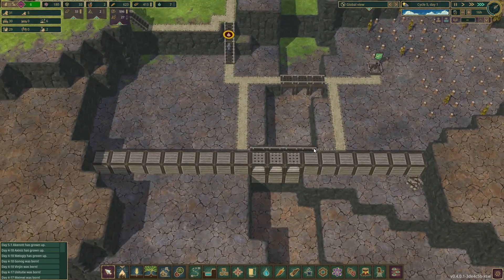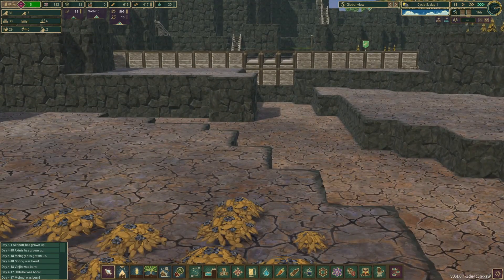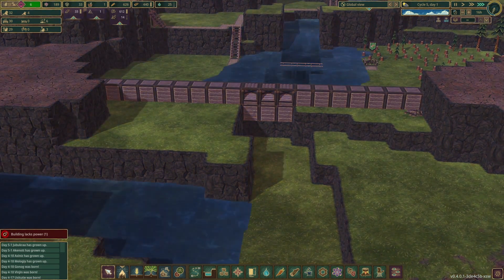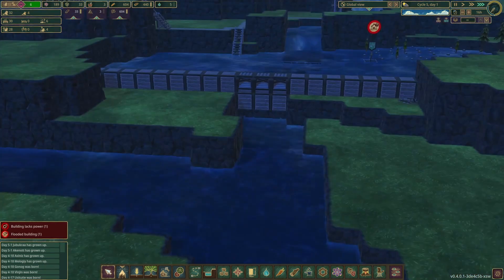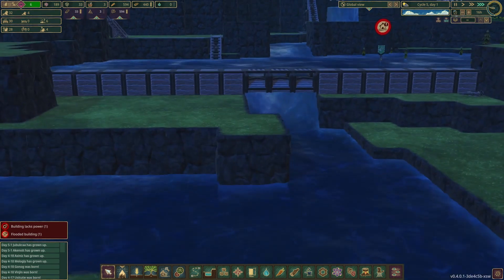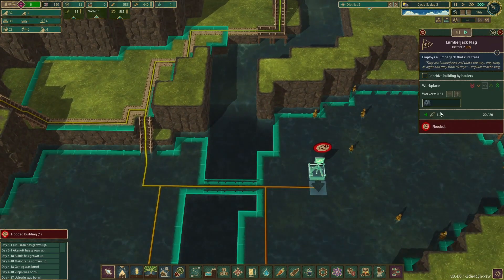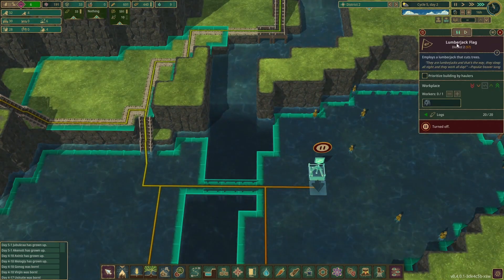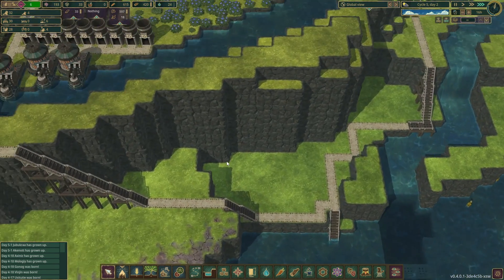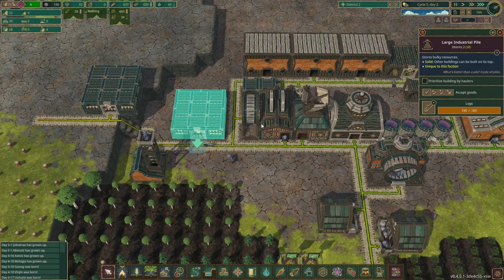The drought is over and our new dam is ready to go — just waiting to see the water start spilling over. Unfortunately it's nighttime, but it's all going to flood. There it goes, spilling over! Now we have another permanent water source. Let's just delete the old structure — it's no longer needed — and there's a pile of wood, so perfect.